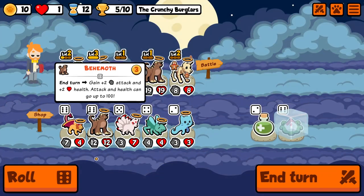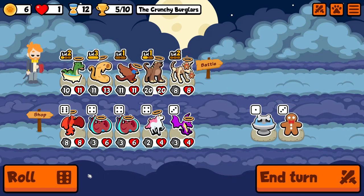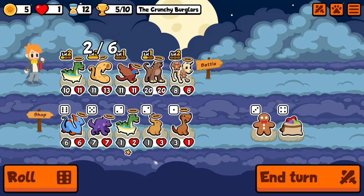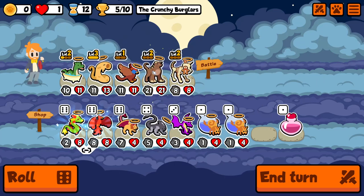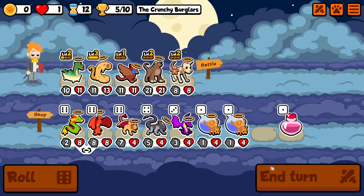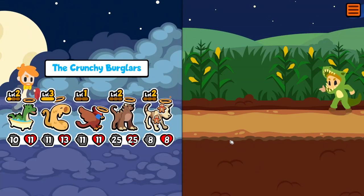How about a yeti? Wouldn't mind a yeti. That could get crazy — I've not really seen that going to 100/100, that's excessive. Probably countered by the Kraken, which reduces health by up to 60%.